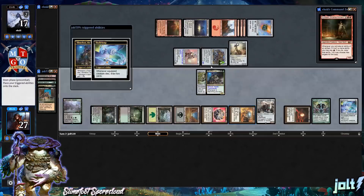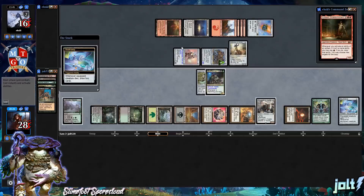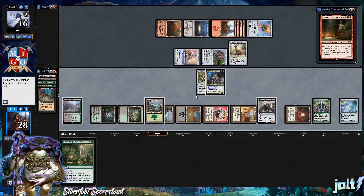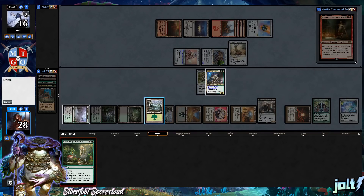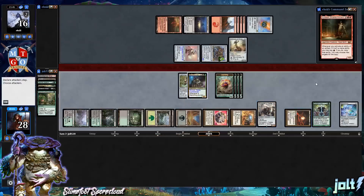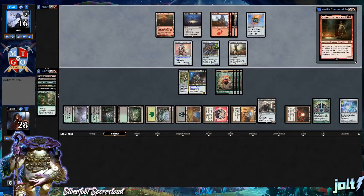Let's equip Skull Clamp onto another Sapling token and tap out on Mind Stone to draw two more cards. Get the Forest down. We could get two Saplings — that'll be four total. We'll cast across the board so we can start doing more. With Skull Clamp, we should be drawing a bunch of cards next turn and hopefully stabilize.